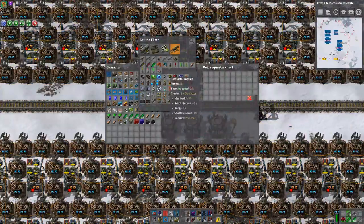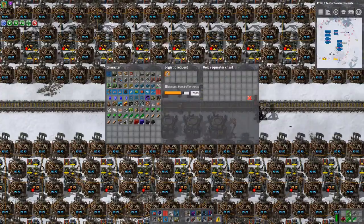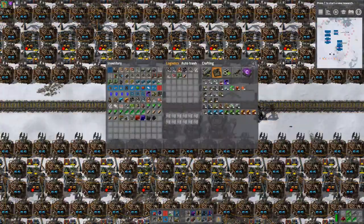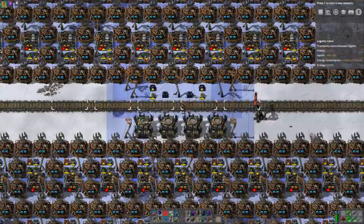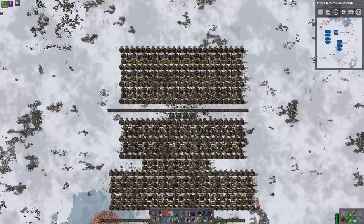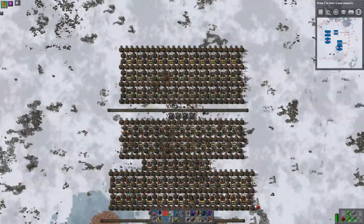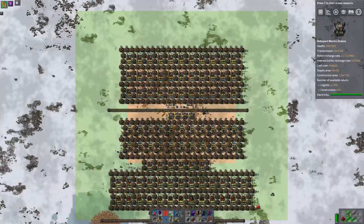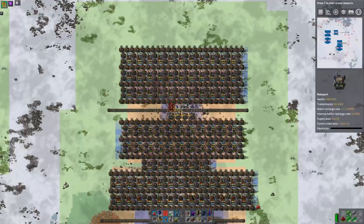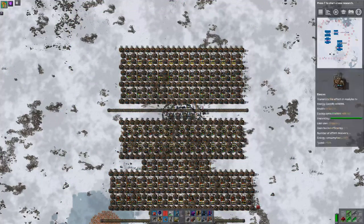I'm going to put in a couple of voiding requesters just to get the whole thing working. This is going to request steel. If we throw some logibots in here — okay, so this definitely doesn't work. The reason being that these don't reach all the way back. We need these up there to be able to reach all the way back. So that's an interesting experiment.